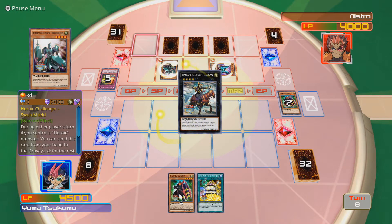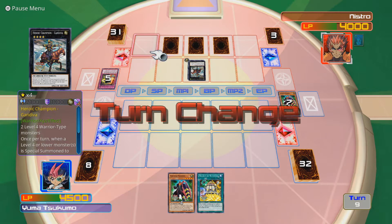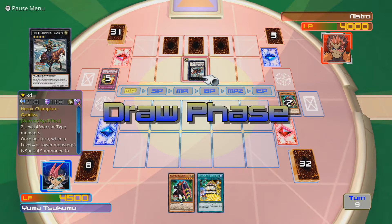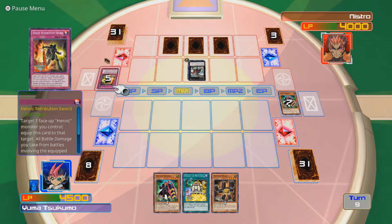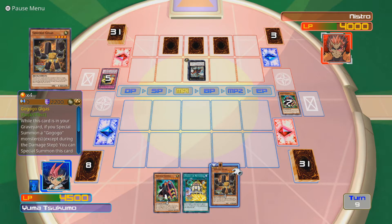Gandiva - 2100 attack - not good at all. What do you do then? Target one face-up hero monster you control - equip this card to that target. All battle damage you take from battle involving the equipped monster is also inflicted to your opponent after damage calculation, and destroy any opponent's monster that battles the equipped monster. Fair enough. I can't conduct my battle phase.